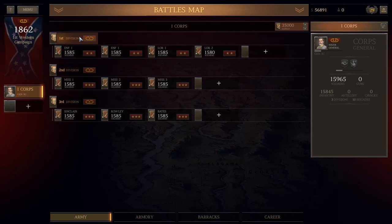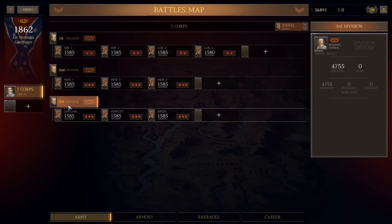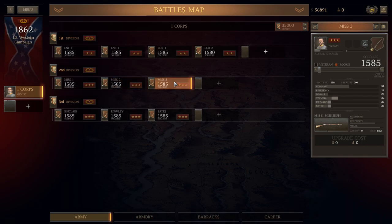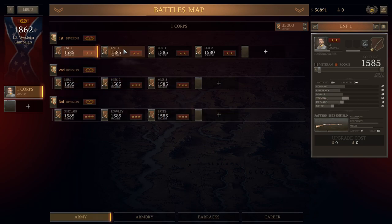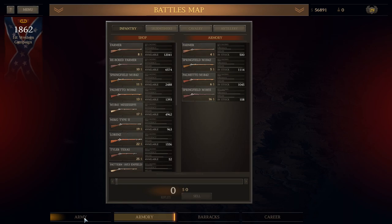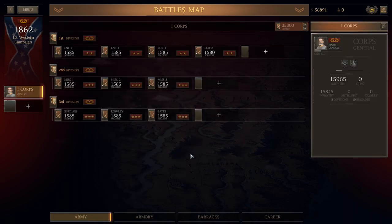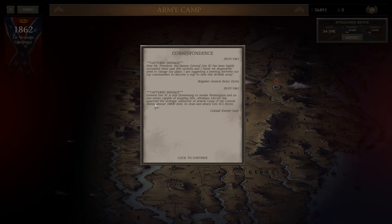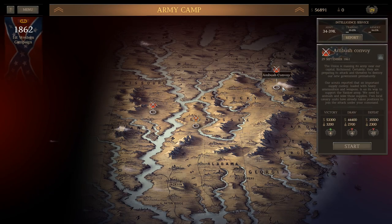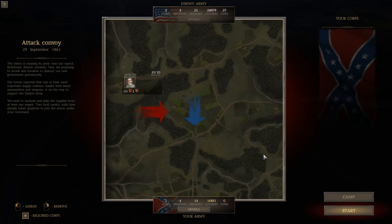This is Ultimate General Civil War on Legendary Difficulty with the UI mod 1.8. I have two Enfields, two Lorenzas, three Mississippis, and three 42s. I'm also starting to pump my best troops into my best units when they take losses, so my best units have the highest efficiency in firearms, stamina, and so on. I'm giving you an overview of the officers and men I've managed to collect — we're in very good shape. The enemy army size is 34 to 39, and actually all three of those numbers are going to go up.